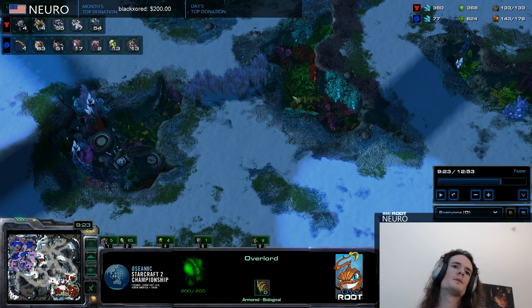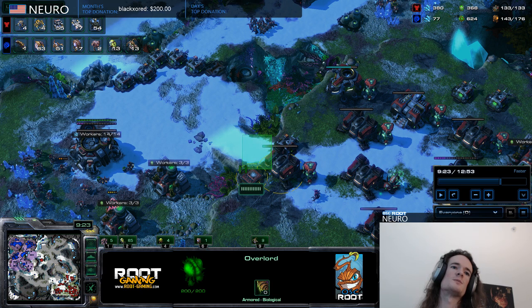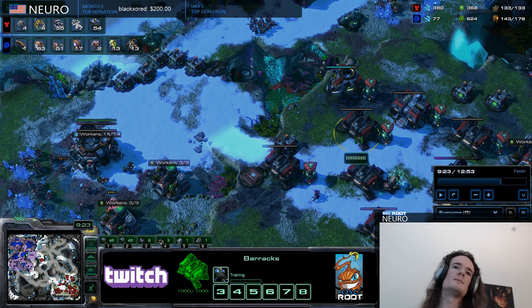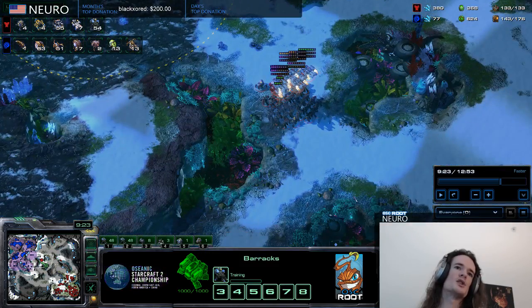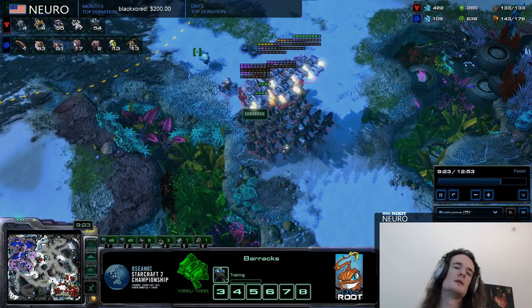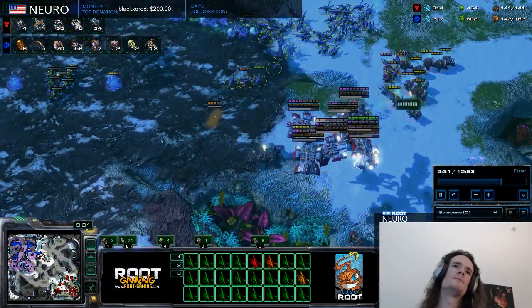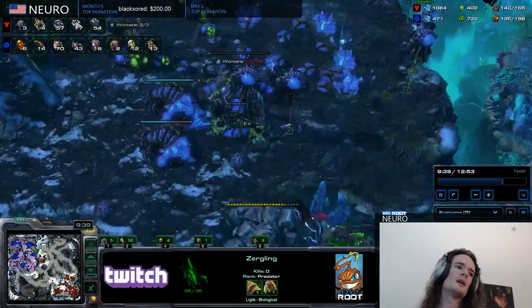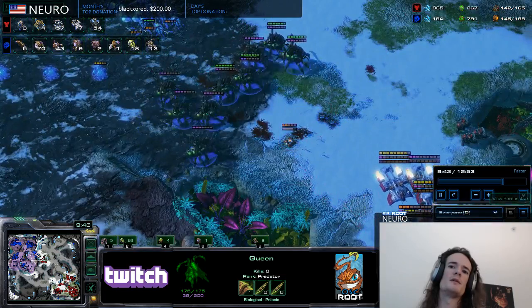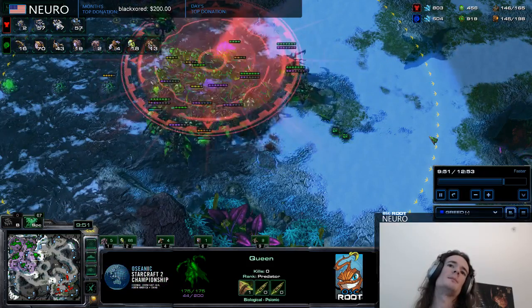I put two Banes near the rocks because if they kill those rocks they have access to my fourth and third. One micro mechanic for establishing reliable Bane positions: take two Banes, send them toward the Terran's production, and burrow them somewhere along the way. Terran rallies their production down the shortest path from their base to one of your openings, so you place the Banes right on that path. I have 65 Lings right now — that's pretty good. Zergling benefit a lot from upgrades and I have 2-2 nearly finished.